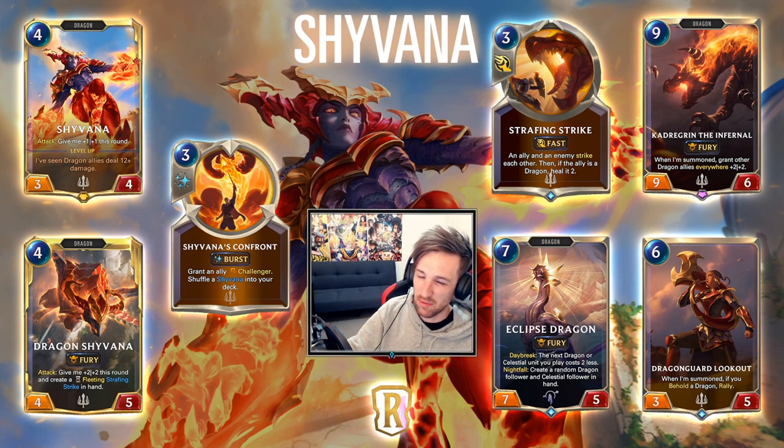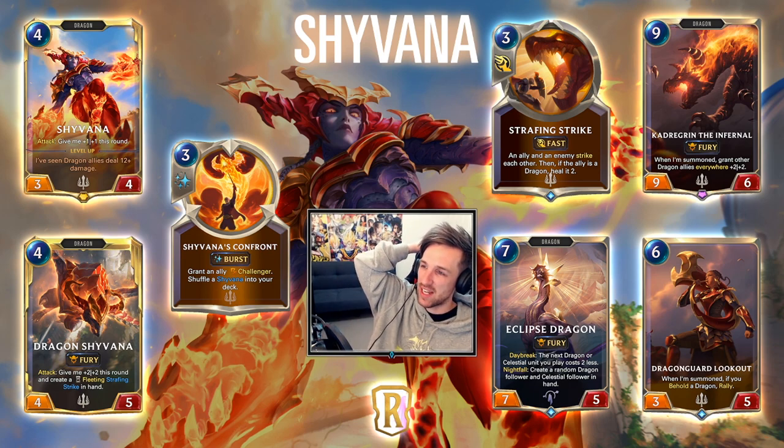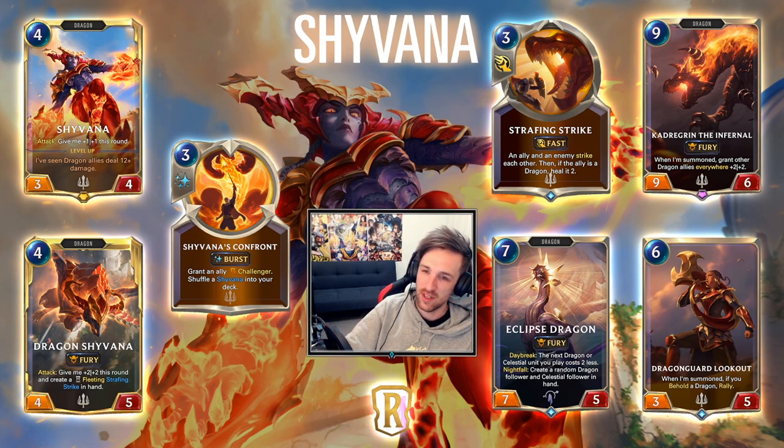As she flips, she becomes a 4/5, which is actually super insane. On attack, give me plus 2, plus 2 this round and create a fleeting Strafing Strike in hand. The Strafing Strike has an ally and enemy strike each other, then heal plus 2 if the ally is a dragon. It's a fast speed spell, so you attack and then get the Strafing Strike — which punishes your opponent for forcing them to block. That's some insane value generation. It's very snowballing and quite powerful.